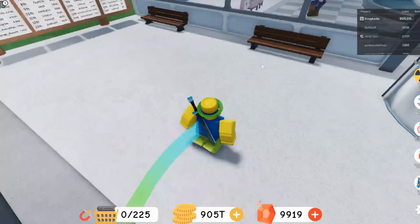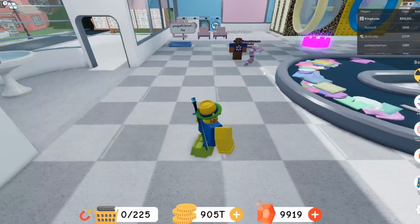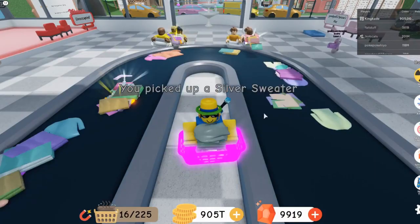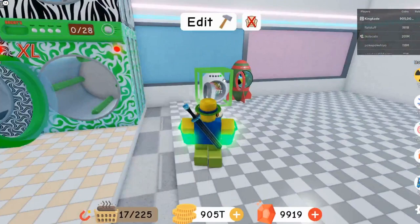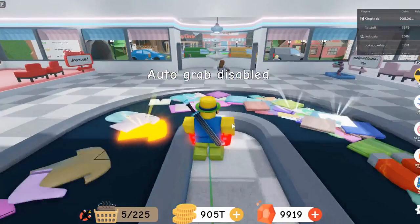Whenever a nuke comes, if you have an auto clicker go ahead and turn it on. Just wait for the person with all the shinies to come in and hold your auto clicker over where they're about to throw the shinies. Let me turn on my auto clicker — see, this person has the shinies, boom, we just got all the shinies right there. So just do that if you have an auto clicker.